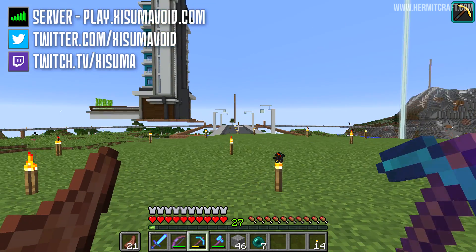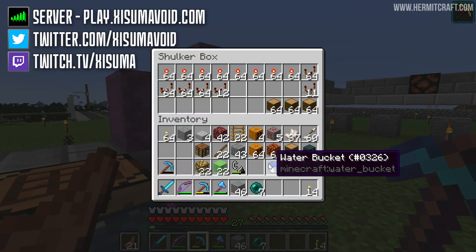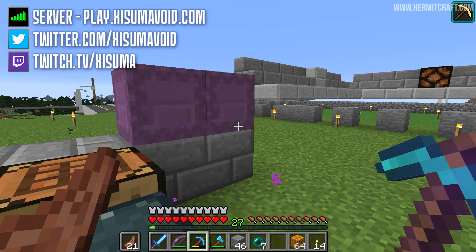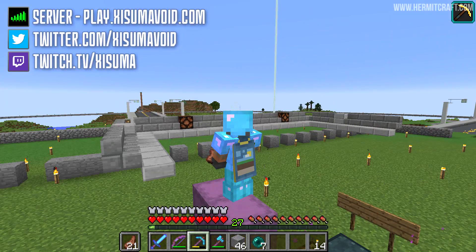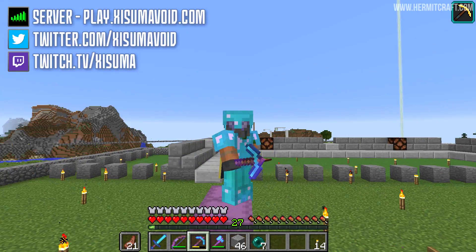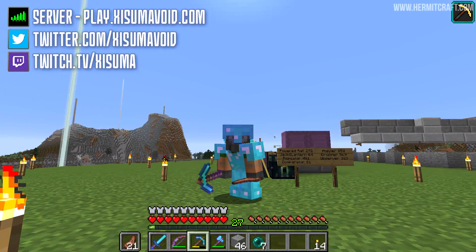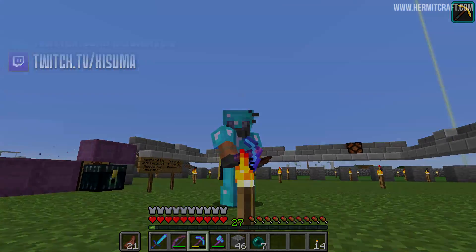Here we are back at Scar's area. I came all the way over here just to drop off a stack of pumpkins which I haven't even made into jack-o'-lanterns yet, and now I'm going all the way back to the witch farm to do some AFKing. I probably should have just gone to the witch farm and dropped those off later. Anyway, that's going to be it for me this episode of Hermitcraft. If you enjoyed it, leave a like on the video - as always, thank you for your support and I'll see you in the next episode. Ciao for now, bye-bye.